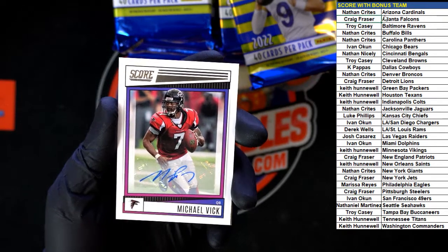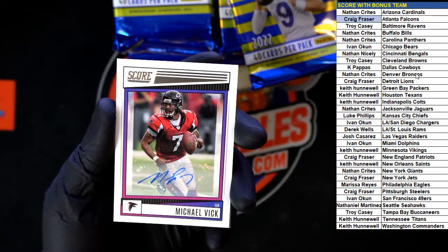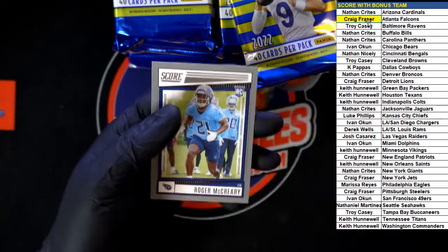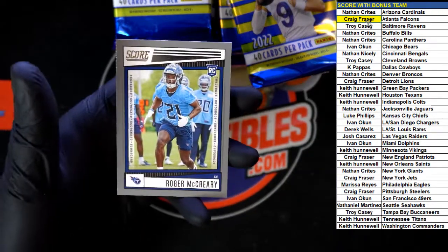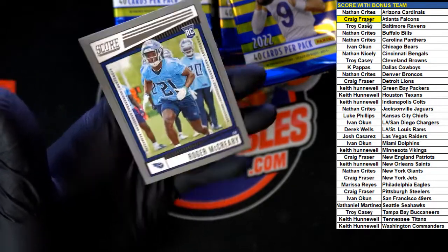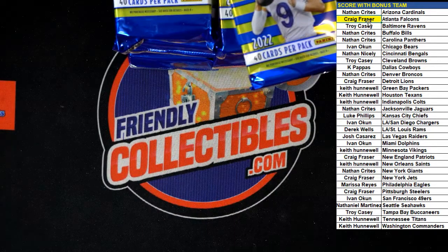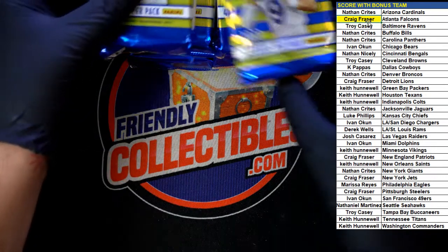That's going to Craig F. Just kind of blown away by the hits we're pulling tonight. So there's the Vick right there, and McCreary, scorecard gray for the Titans — not numbered. Love it, love it. Next pack.